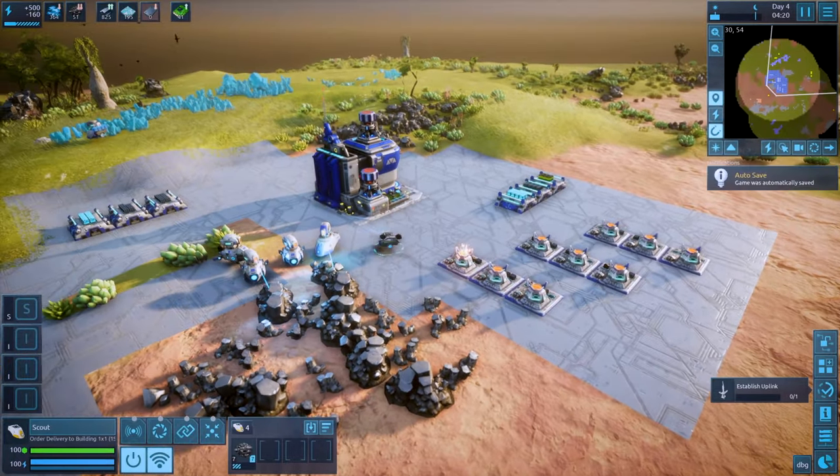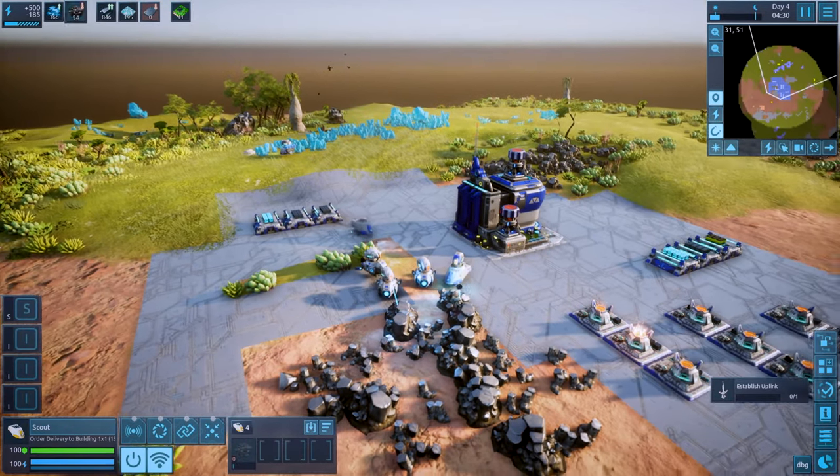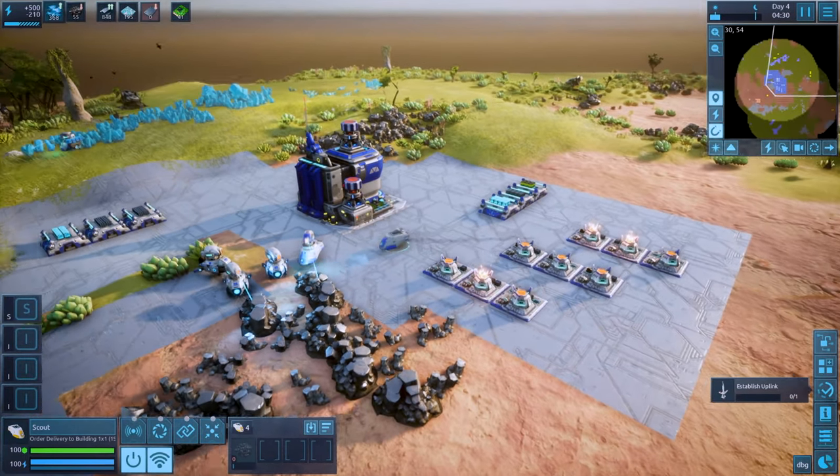Here's a basic scout. Right now, all it can do is carry things around, but scouts, like all units and buildings in DeSynct, can be equipped with components to provide more functionality.